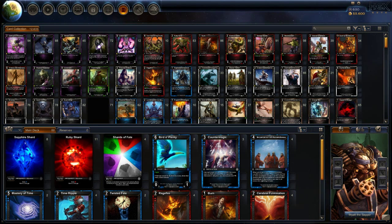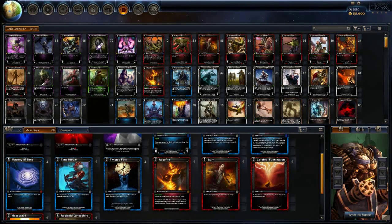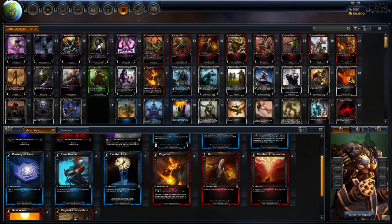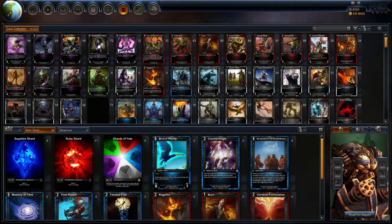On the Sapphire side we have two Birds of Plenty, three Countermagics, four Incantation of Ascendances, two Mastery of Times, four Time Ripples, and two Twisted Fates. On the Ruby side we have four Rage Fires, four Burns, four Cerebral Fulminations, four Heatwaves, and four Reginald Lancashires. For resources we have eight Sapphire Shards, eleven Ruby Shards, and four Shards of Fate.